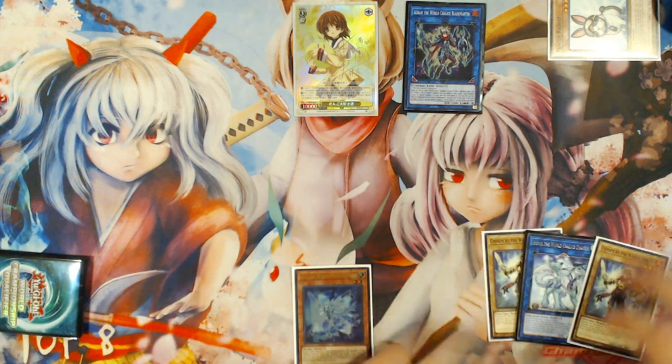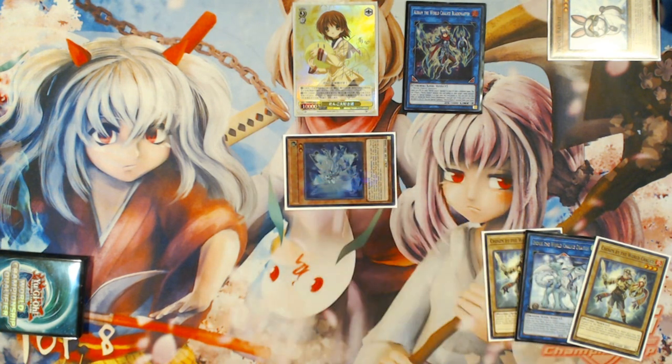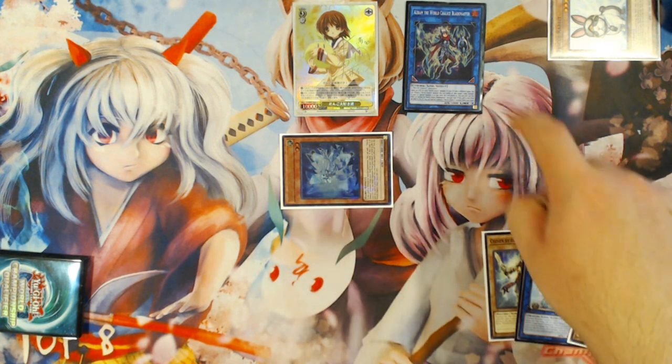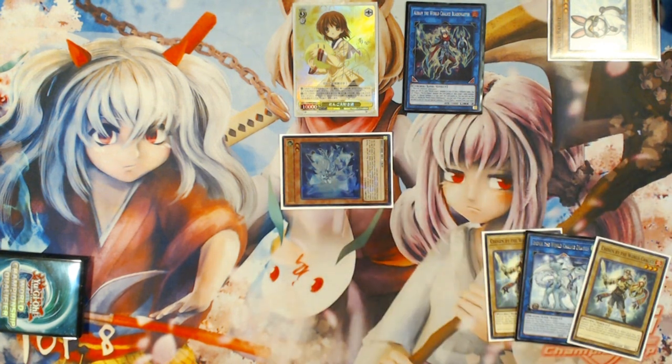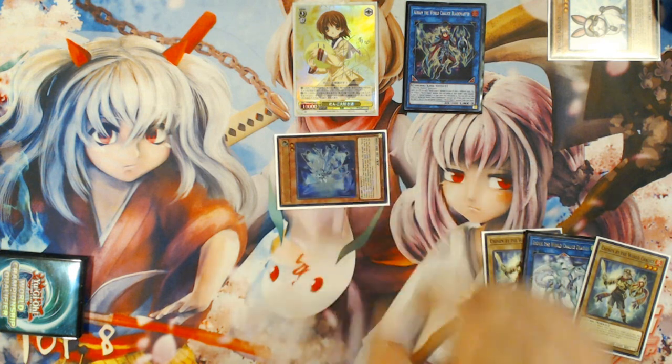Emduk here is going to trigger its grave effect, special summoning your Lee the World Chalice Fairy from your hand specifically into either the center zone or the other zone that Orym points to. This is very important, because that's the only way you're going to be able to continue this combo sequence forward — you must summon it in either of the zones that Orym points to. Keep that in mind.